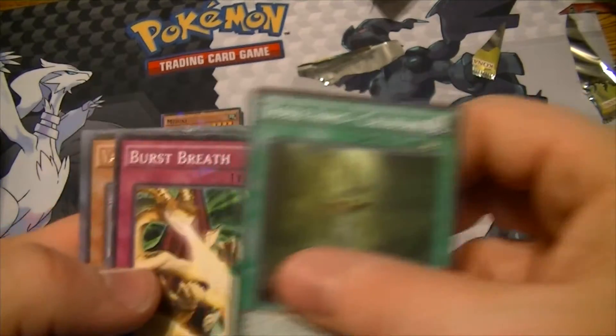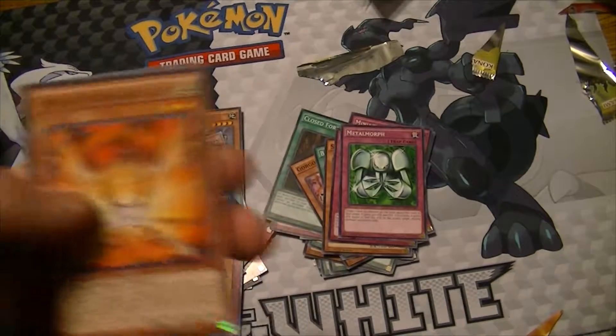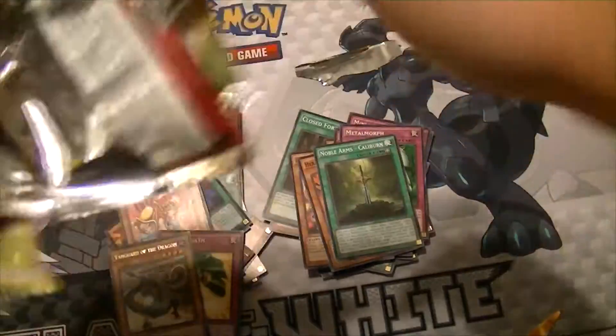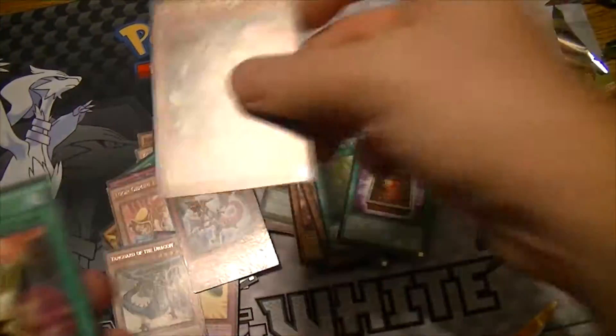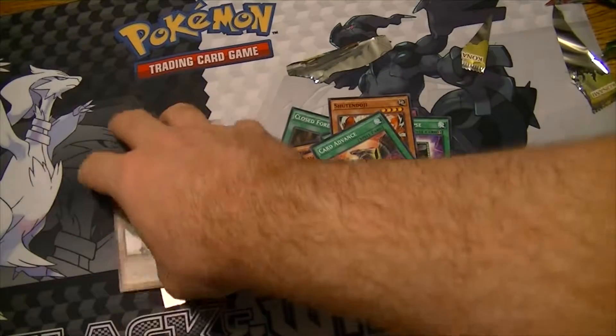Noble Arms Caliburn, Burst Breath, Vanguard of the Dragon, Burst Breath again, Herald of Orange Light, Freya Spirit of Victory. Last pack — Book of the Cliff, Miniaturized Winged Rhinos, Card Advance, and nothing with a lot of syllables — I don't even want to try.